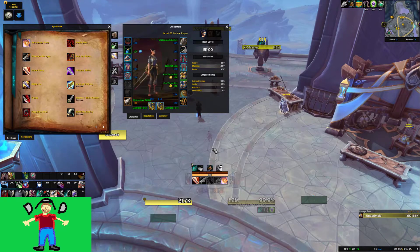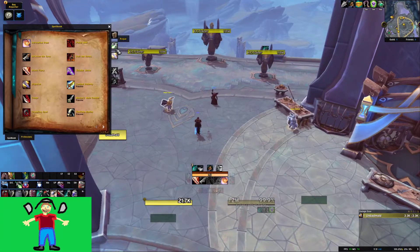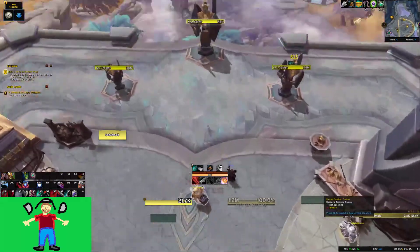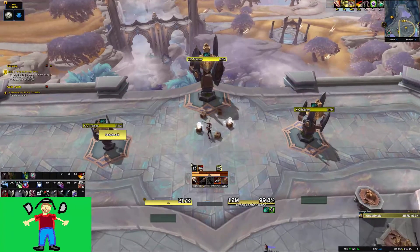Especially combined with the Necrolord covenant — Serrated Bone Spike is the Necrolord covenant ability. It's a 10 energy builder, awards one combo point base, does base damage, and puts an infinite bleed on the target until it dies or is healed to full. It has three charges on a 30-second recharge. Subsequent casts scale the initial damage based on how many other spikes you have out, as well as the combo points generated.